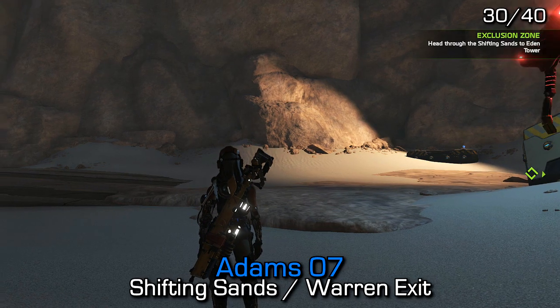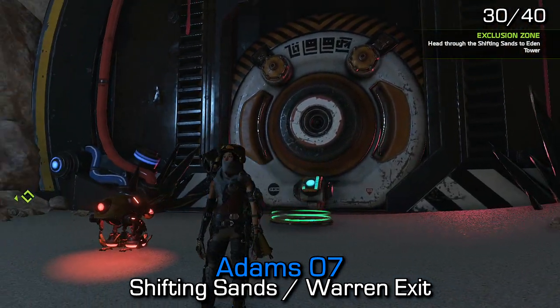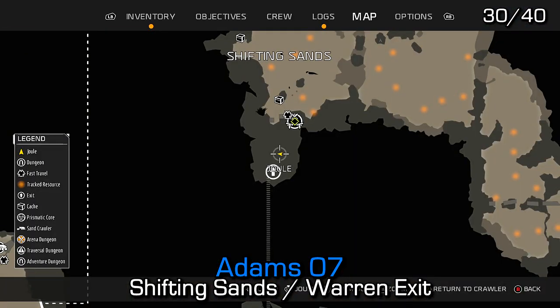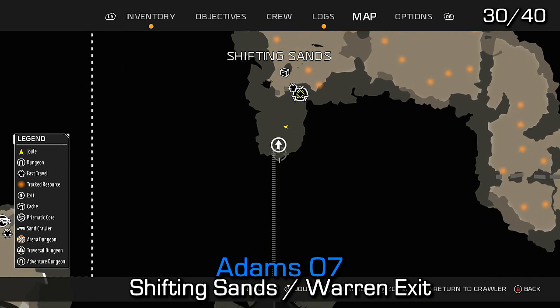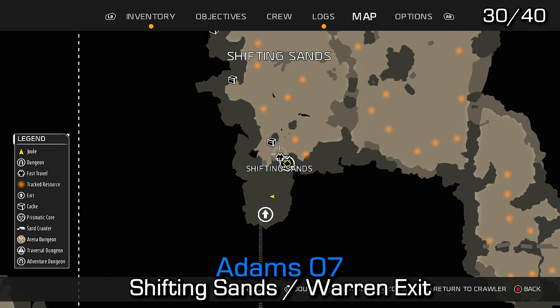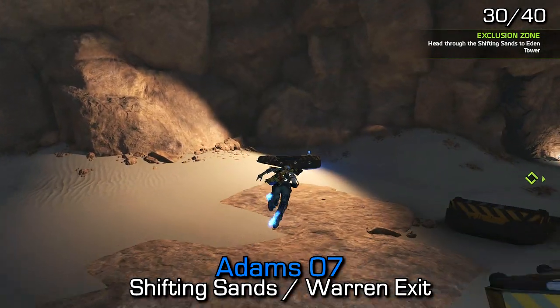Adams 7 can be found directly after exiting the Warren dungeon — it's also in the Shifting Sands, but you won't be able to access this area unless you've knocked out a wall from this side using the ape frame. You'll have to go through the Warren dungeon and come out the end of it in order to get into this area, if you don't already have it opened from the back.